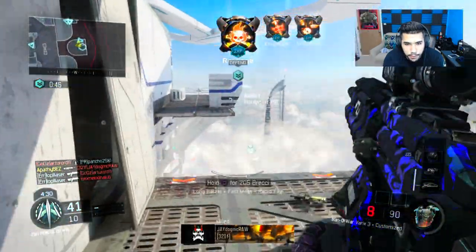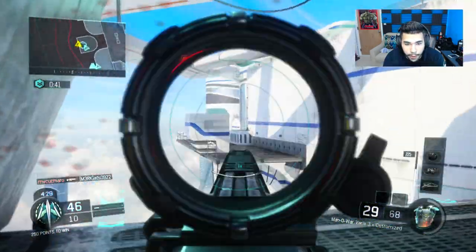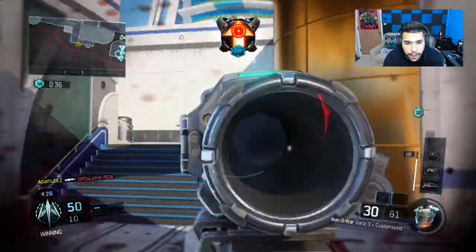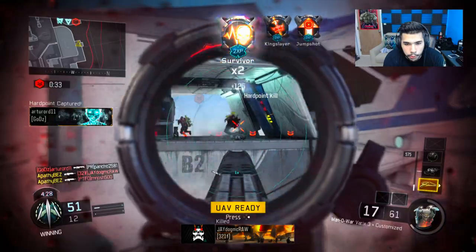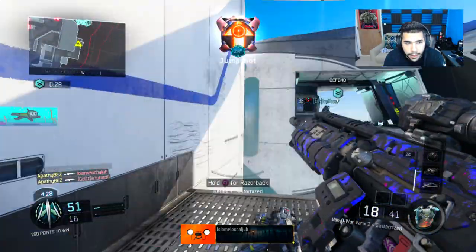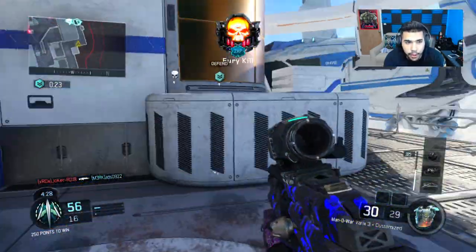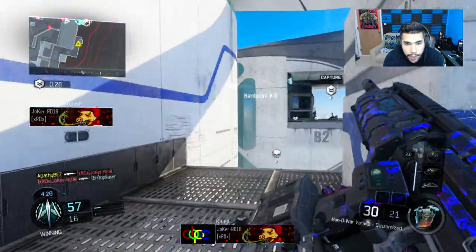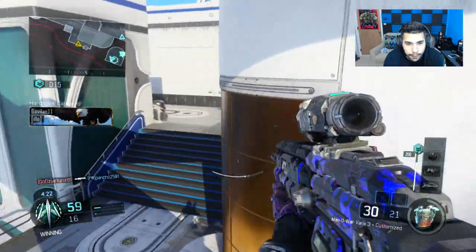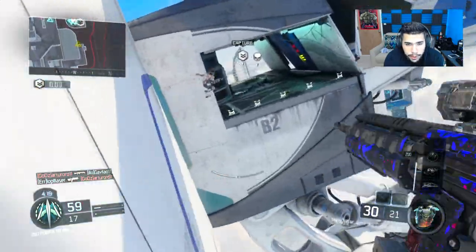The reason I'm using the Varic scope is actually really important. Apparently - and I guess it was like a secret update - the Varic scope helps reduce recoil so you get almost zero recoil on this weapon, which I find insane. I'm not even using grip on this gun right now, and look how my gun barely recoils whatsoever. It's literally insane that they found this out.